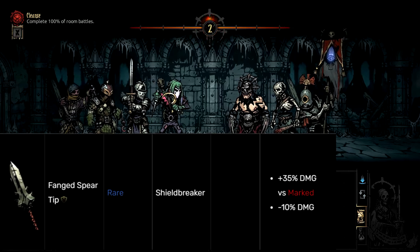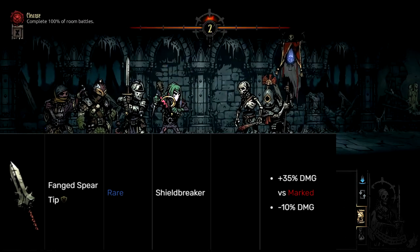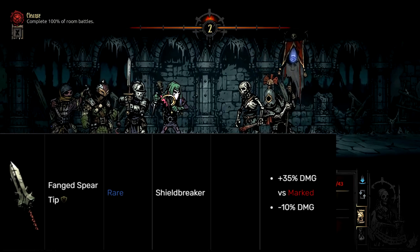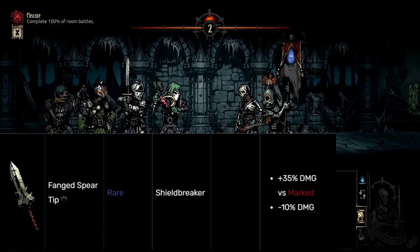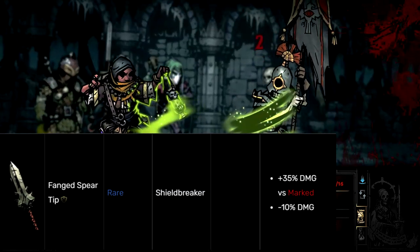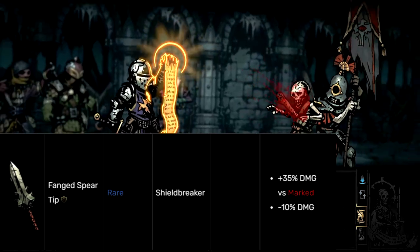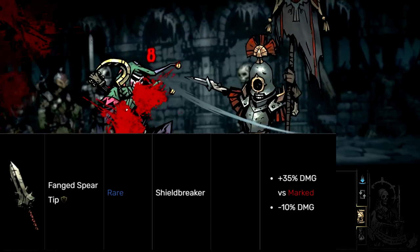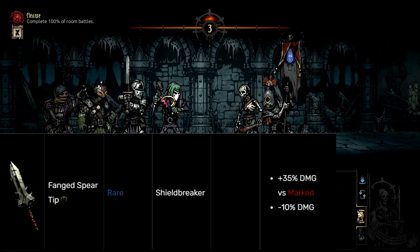Another big downside for this trinket is the fact that the Shieldbreaker is one of the fastest units in the game, meaning that on turn one, most likely the Shieldbreaker is not going to have a marked target to deal that extra 25% damage against — unless you have something like a Quickdraw Cultist or some other very speedy unit that can throw out a quick mark, like the Houndmaster. But in that case, you probably want to be just running a trinket that grants like 20% extra damage. You can run Legendary Bracer over this — it has very little downside and is not as situational.